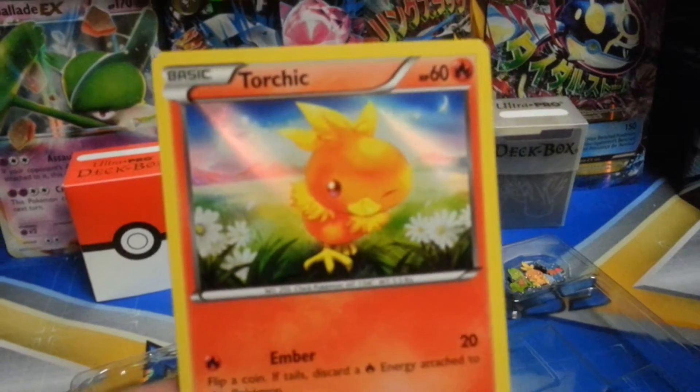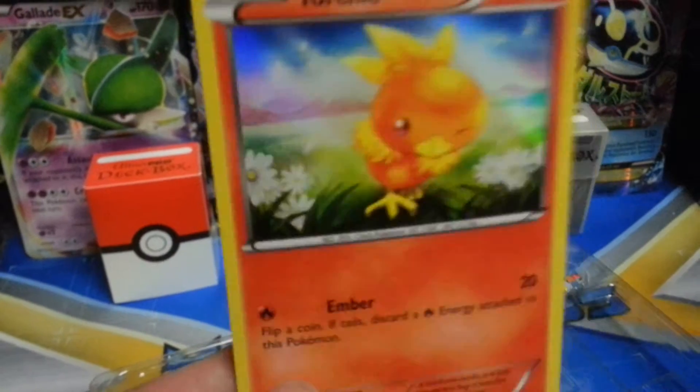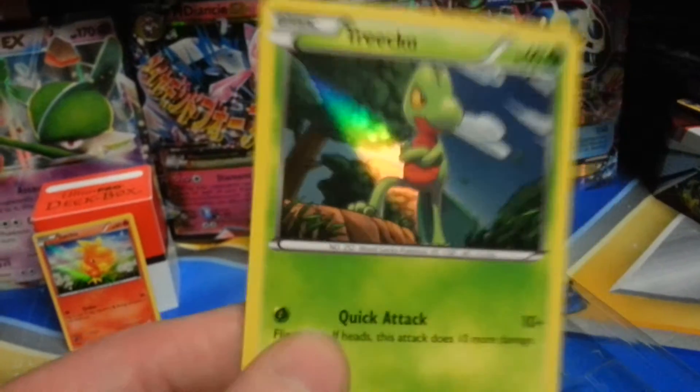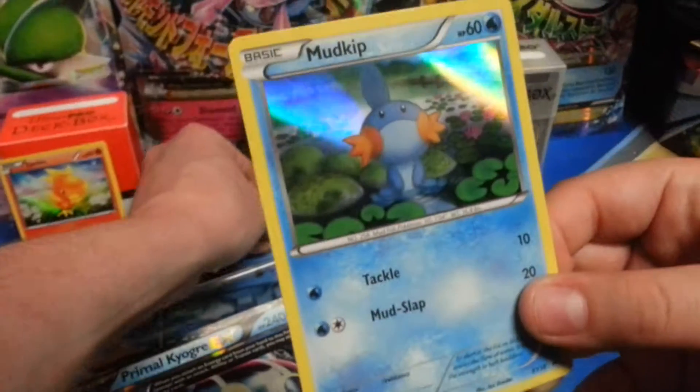I really like the hollow pattern on that. It's very plain but wiggle that one around. I have those two from when we bought that a while ago, like right when it came out. And then Mudkip — wiggle it around a little bit so you can see the hollow.